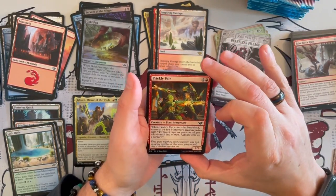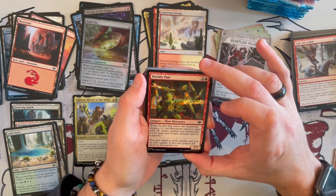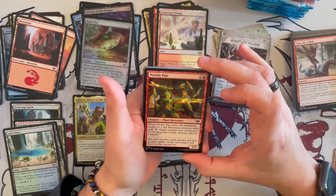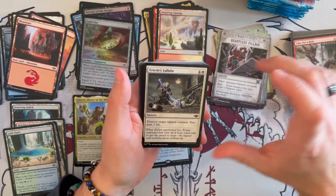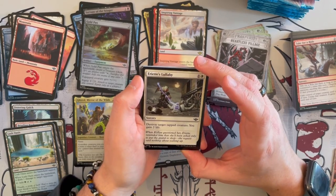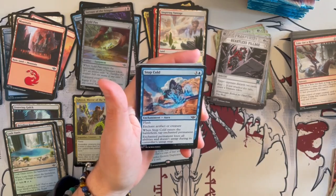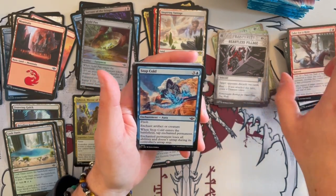Prickly Player is a 2/2 Plant Mercenary. When it enters the battlefield, you create a 1/1 red Mercenary creature token. It's okay — there are better cards for this. Ariot's Lullaby is a sorcery. For 2, destroy a tapped creature and you gain 2 life. Very situational, and it's a sorcery so it's kind of slow.